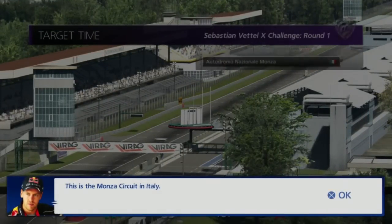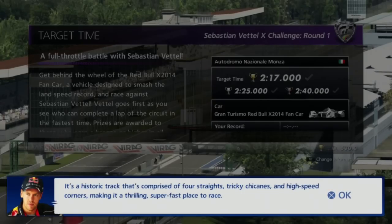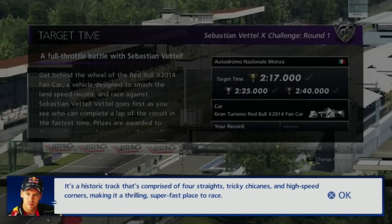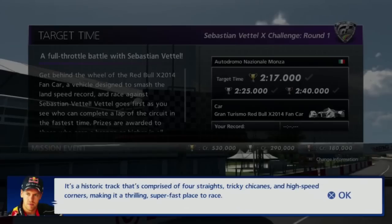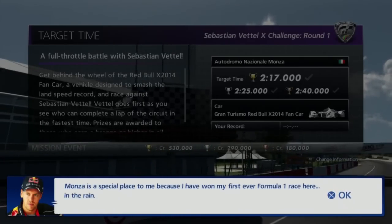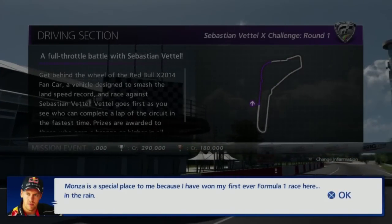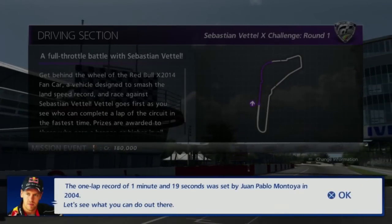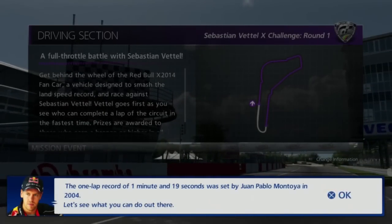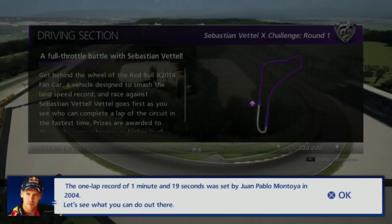This is a Monza circuit in Italy. It's a historic track that's comprised of four straights, tricky chicanes, and high-speed corners, making it a thrilling, super-fast place to race. Monza is a special place to me because I have won my first ever Formula One race here, in the rain. The one lap record of 1 minute and 19 seconds was set by Juan Pablo Montoya in 2004. Let's see what you can do out there.